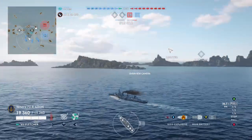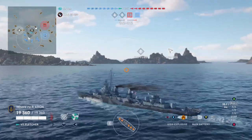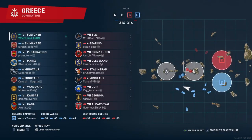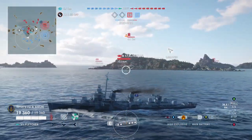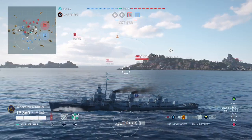We did spawn in the middle, but the B cap here is very difficult to get. If I go in there it's contested and there's a bunch of potential radar cruisers — the Cleveland, we know for sure Stalingrad, Mino could be as well. We also have a carrier in the game, so we're going to turn our AA off and hopefully let him sail past us.